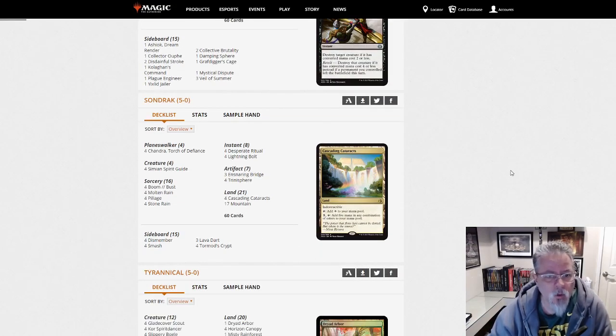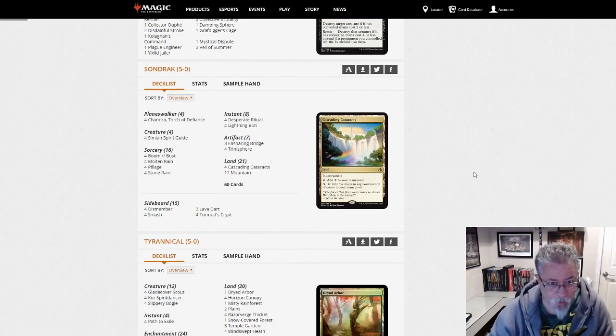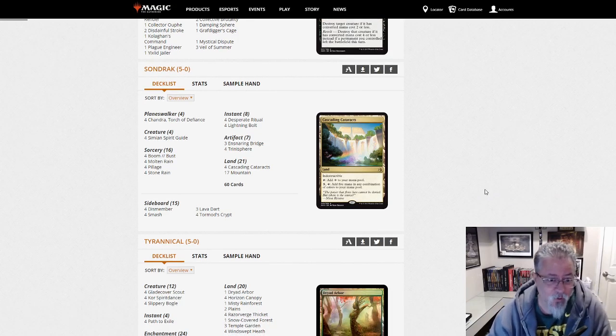Sondrak with Mono Red Prison. Wow, this is all out — 16 land hate cards, 4 Trinisphere main, 3 Ensnaring Bridge. This person is out for it. And yeah, got the 5-0 as a result, but man, I would hate to face this deck. That just looks miserable.